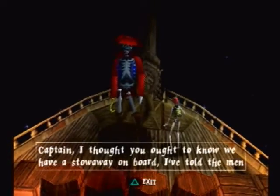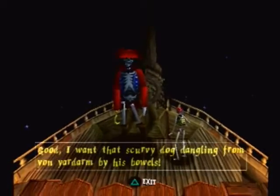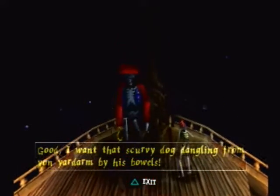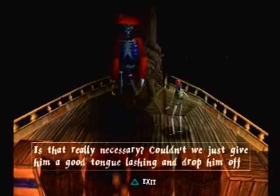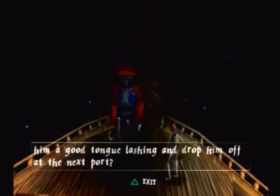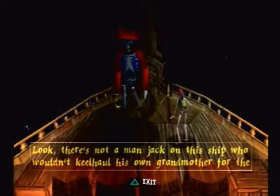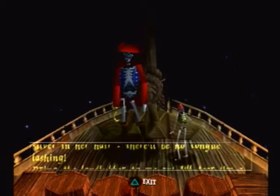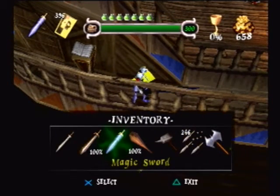Captain, I thought you ought to know we have a stowaway on board. I've told the men to scour the decks for him. Good! I want that scurvy dog dangling from yon yard arm by his bowels! Is that really necessary? Couldn't we just give him a good tongue lashing and drop him off at the next port? Look! There's not a man jack on this ship who wouldn't kill half his own grandmother for the silver in her hair! There'll be no tongue lashing! Bring the landlubber to me and I'll tear him a new orifice! Arr! I'm gonna make him walk the plank.